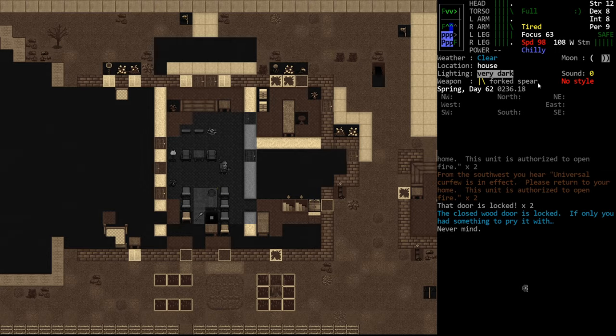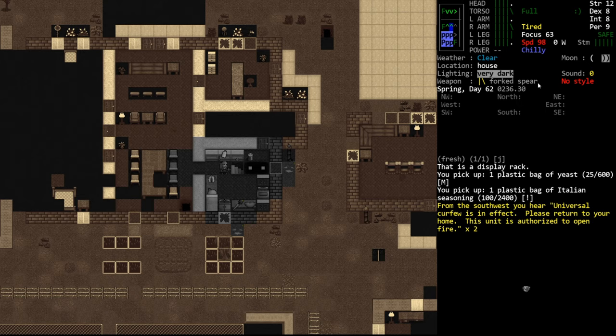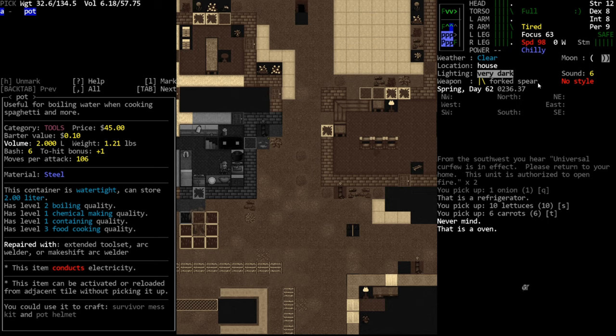I really would like a crowbar - I'm getting really tired of not being able to pry doors open. We'll loot everything, take some cat food. We really don't need more mustard; we have quite a bit. Seasoning is usually always valuable because it never goes bad. We'll pick up the veggies. We have a lot of perishable food back at base so I'm not really worried about food. There appears to be a hole here.